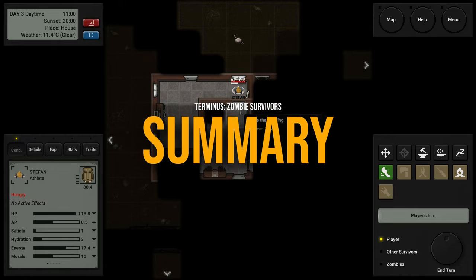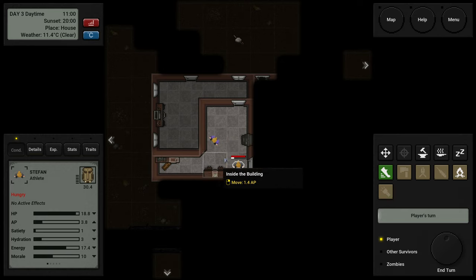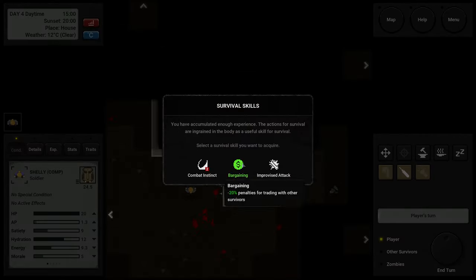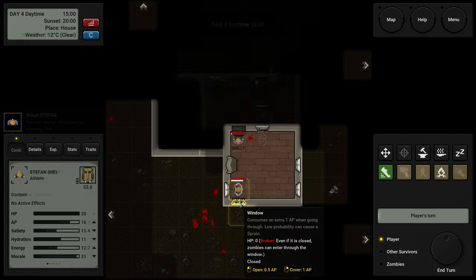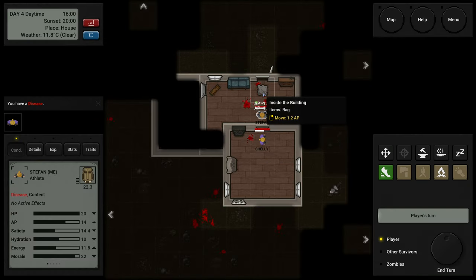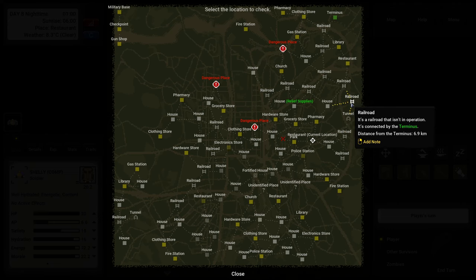Despite the minor issues, Terminus is a very promising game — it kept me hooked for hours, and even when I was tired I kept pushing forward, determined to reach Terminus. The game gets progressively harder as you approach your goal. The turn-based system and top-down view set it apart from Project Zomboid, as does the ability to actually finish the game. I hope the developer tweaks a few things like the AP cost for moving between locations. If you want to check out the game, look in the description for a link. If you'd like more videos about lesser-known indie games, don't forget to subscribe.